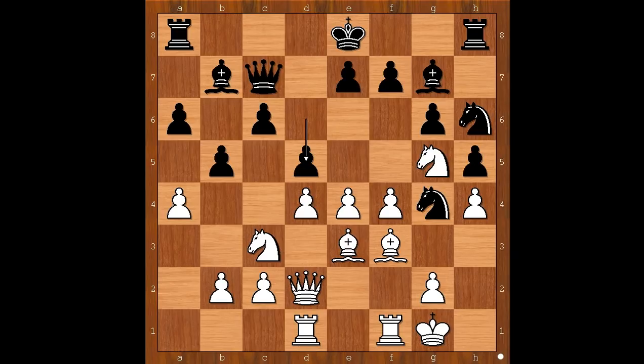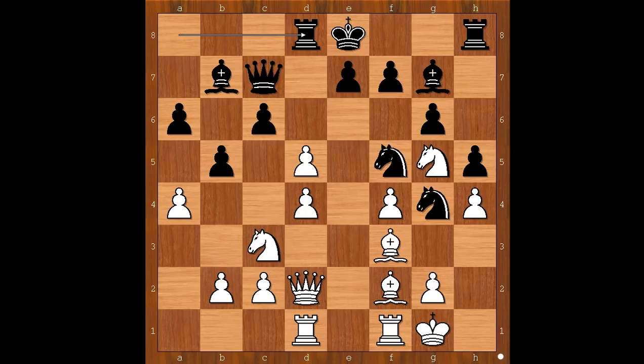d5, e takes on d5. If e5, then knight to f5, and the knight is very nicely placed on f5. So e takes on d5 was played. Instead of c takes on d5, Taiga Persson played knight to f5, attacking the bishop. Bishop to f2, rook to d8, d takes on c6, rook takes on d4 — attacking the white queen — knight to d5. It is becoming complicated.